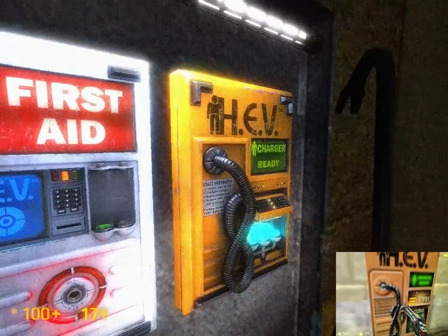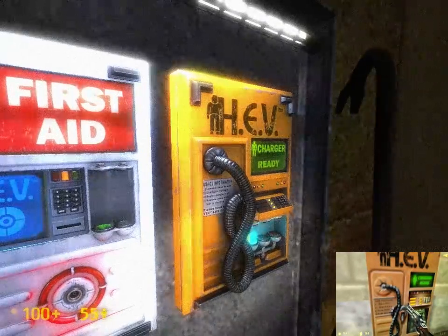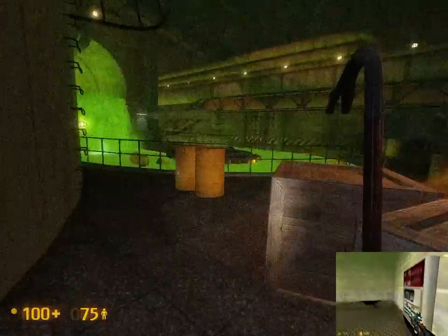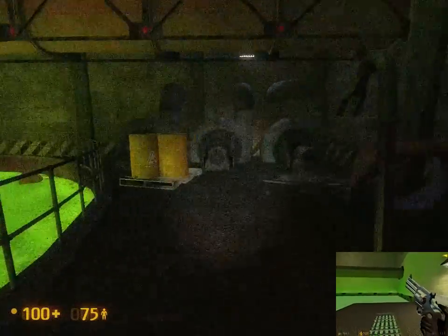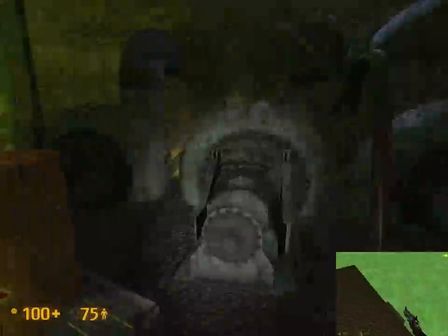So both games here have a power and first aid system — you can grab both. And now we can move over to here. One visual difference is this platform goes on a lot deeper; it actually goes all the way to the wall with some compressors at the wall.